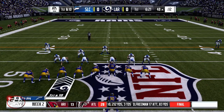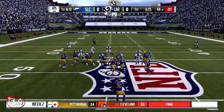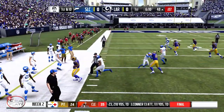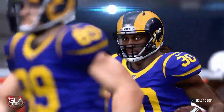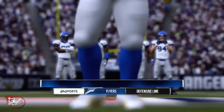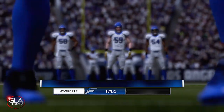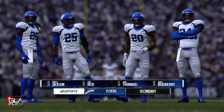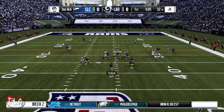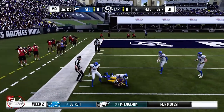First and 10 now at the 48 yard line. Another handoff to Todd and he's gonna get about five yards. Third and six now at the 32 yard line for the Rams — trying to stop them, they're getting some good yards. Complete pass to Brandin Cooks, it's gonna be a first down.